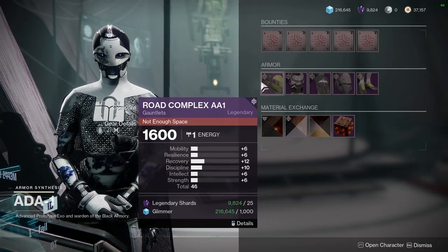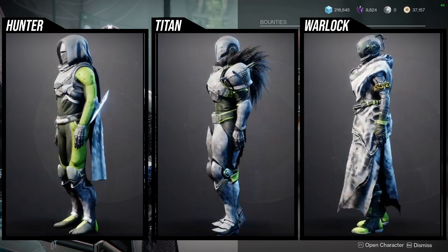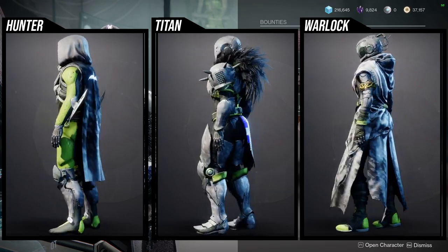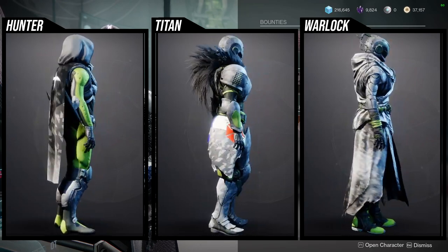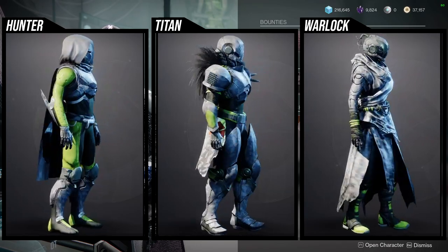And then we get to the actual armor sets. We're going to start with Hunter, then Titan, then Warlock. For Hunters, I think the helmet is interesting, the boots are interesting — honestly everything is really, really cool. Just the cloak is not that good. Definitely pick this up because it is better than the Crucible variant, since the Crucible variant has insignias that don't change color, and if you guys follow my content, you know I don't like that.